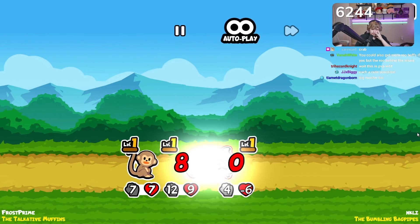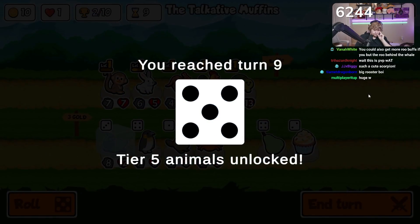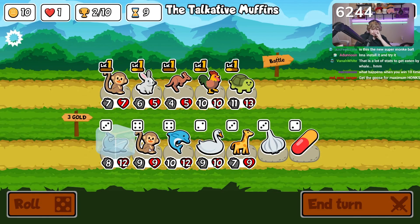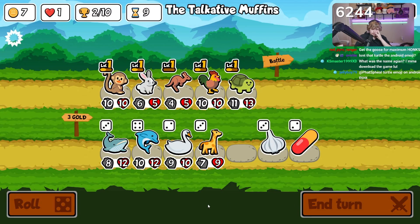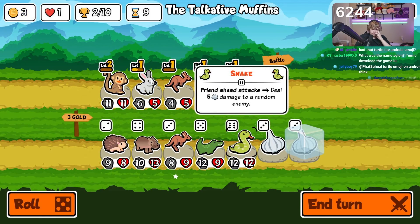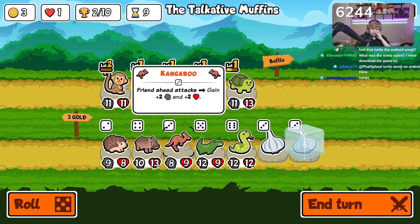I'm not that impressed with the kangaroo. The whale is gonna hurt this because it's gonna kill this guy and then he's not gonna summon back the same — it's too many stats to get eaten by the whale. I think we do a little of this, freeze, and roll because if we get a level two turtle we don't need the garlic on this guy. That's insanely good! The stats are better than the garlic armor for now.